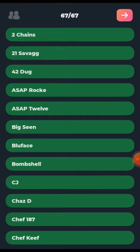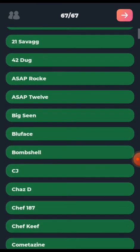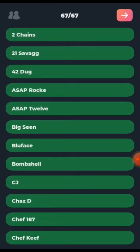In this interface you choose the fellow artists you want to interact with — there are already 67 selected. If I press on 2 Chainz I deselect him, meaning I don't want him in the game. You can toggle in or out 21 Savage, 42 Dugg, and ASAP Rocky as well. There is actually a way to add artists not already in the game. Click the forward arrow to start.